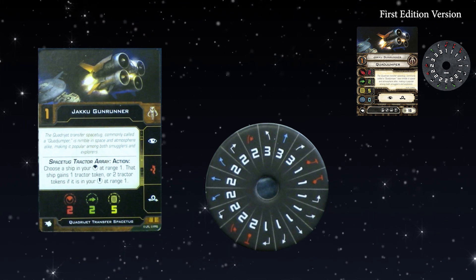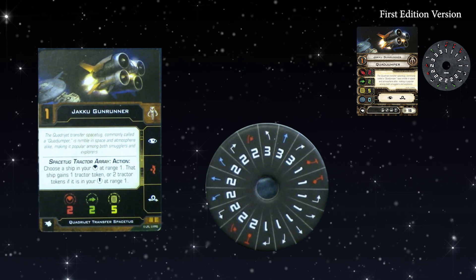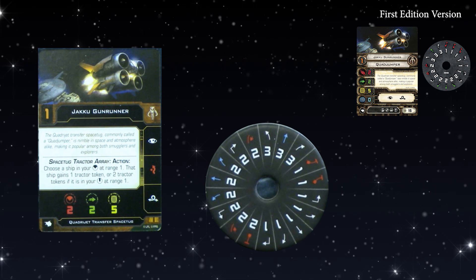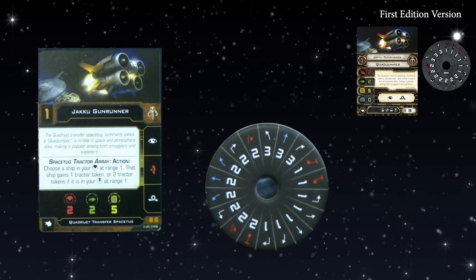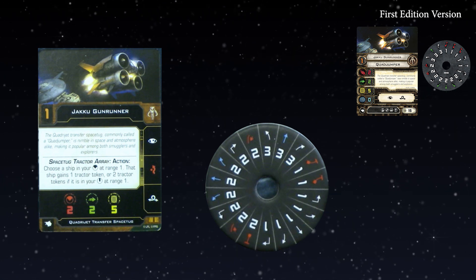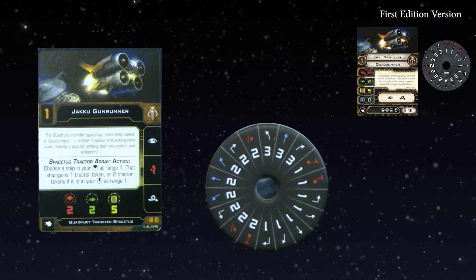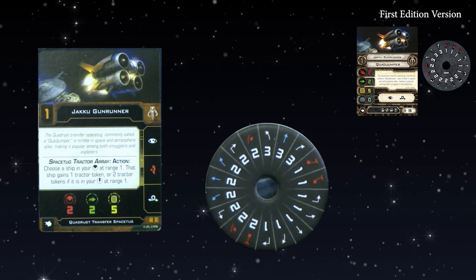With the tractor beam, all of your hits and crits turn into tokens, so you need to roll well to move big ships. The tractor array alone can't move a large ship, but it can still move medium ships onto rocks. The action bar has had a red evade added — probably needed; it was a bit squishy before. The core stats are all the same: two red dice, two green dice, five hull. The dial has had an upgrade — it now has a two reverse instead of one reverse. Still can't stop, but it can back up and use its tractor array.